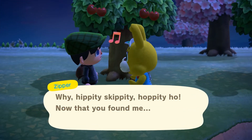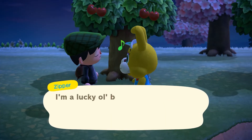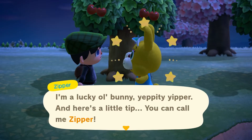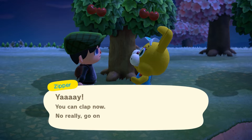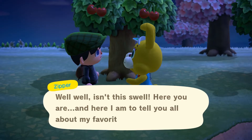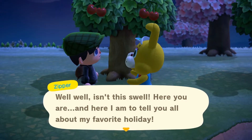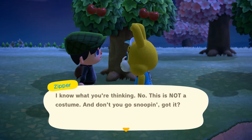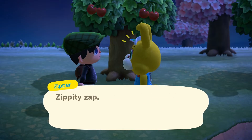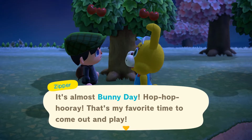Why, hippity skippity hoppity ho, now that you've found me. Let's say a warm hello. Oh, my lucky old bunny, yippity yipper. Here's a little tip, you can call me Zipper. Yeah, you can clap now. Well, isn't this swell? Here you are, and here I am to tell you about my favorite holiday. No, it's not a costume. Zippity zap, enough of that. It's almost bunny day, hop hop hooray. This is my favorite time to come out and play.